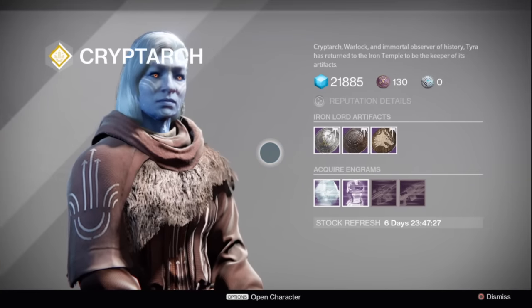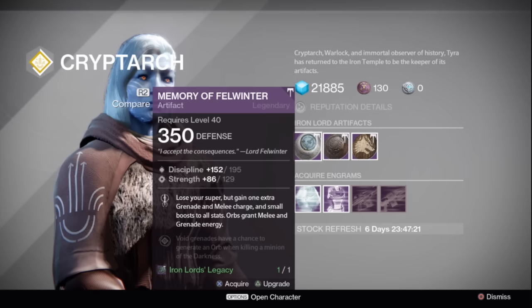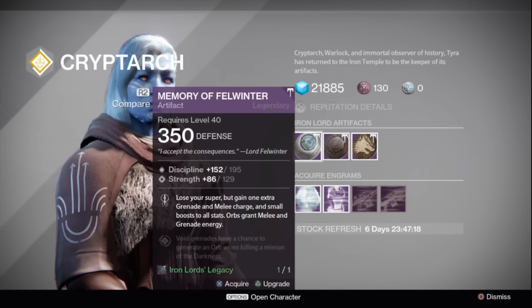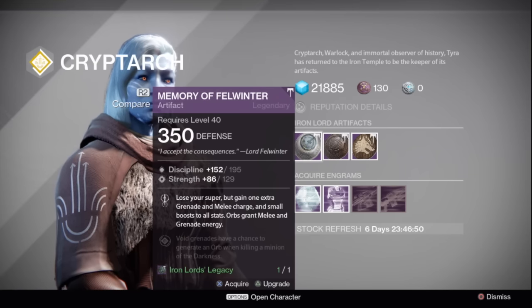We are at Tyra Karn over here in the Iron Temple. She has the Memory of Felwinter's Artifact this week — you lose your super but gain one extra grenade and melee charge plus small boosts to all stats. Orbs grant melee and grenade energy. The roll is 195 with 129 on strength. This artifact can look like it makes you tier 13, but the highest you can be is tier 10 because you lose your super. Max out discipline and strength to five-and-five. It's great for Defender Titans and Night Stalkers with smoke grenades.